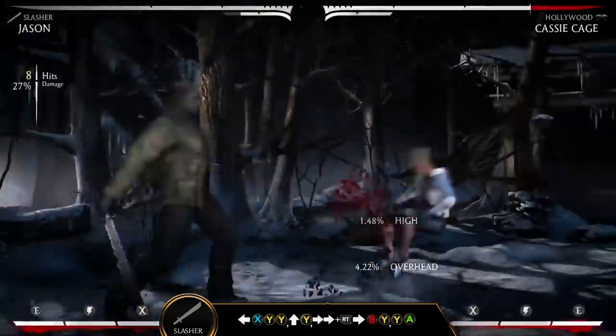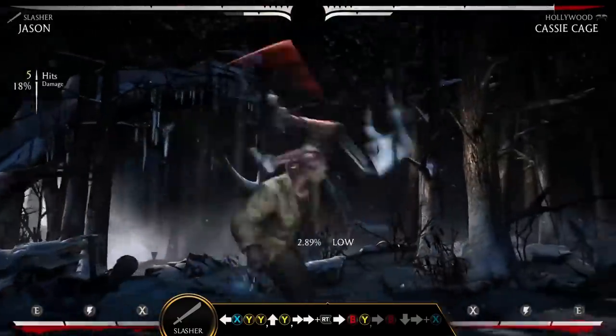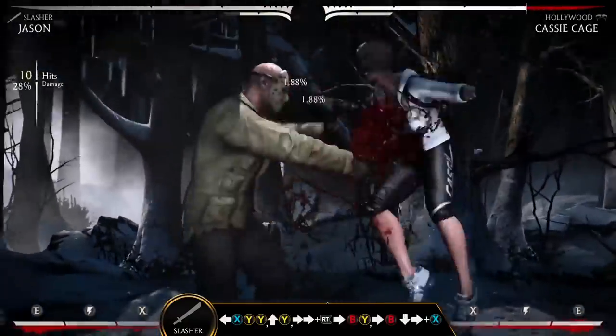Brooding, forward VY, is a low overhead combo starter that can be chained together to take his opponent to the corner.